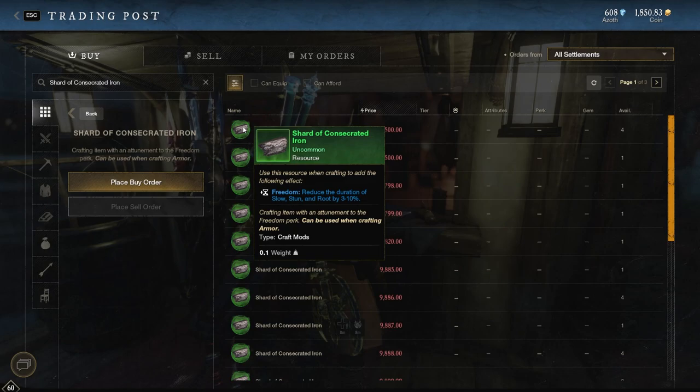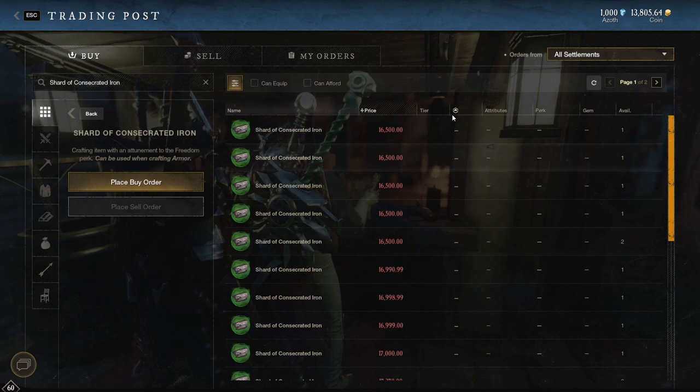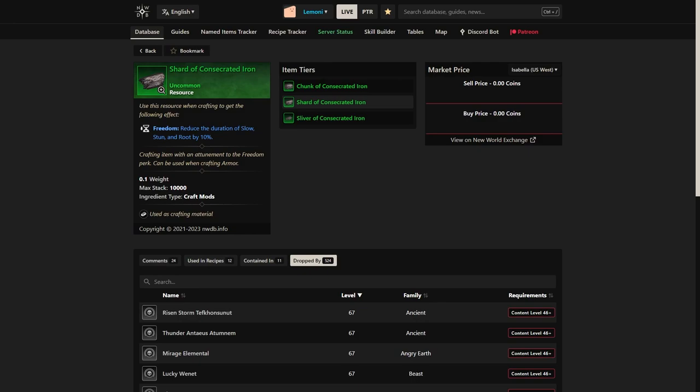So why is this relevant? Here are the prices for shards on Valhalla, Marama, and COS. On Valhalla, they're going for almost 10k gold apiece. On COS, they're going for 16k and higher. And on Marama, they're pretty similar to COS, sitting around 15 to 16k as well. So a lot of gold is there to be made.